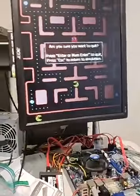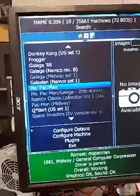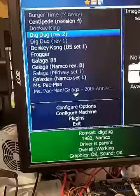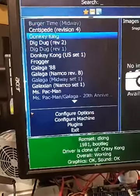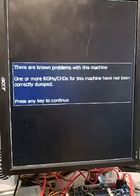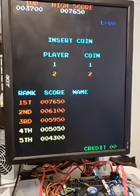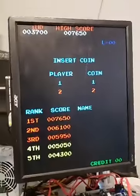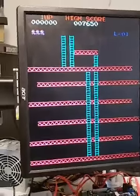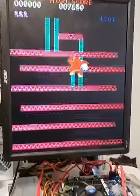If I hit escape, I can switch out to other games like Galaxian, Donkey Kong, Frogger, Dig Dug — all the old favorite stuff. Let's take a look at Donkey Kong. Hit enter twice and there is Donkey Kong, which is really cool. I can simulate inserting a coin, choose player one, and play the old Donkey Kong — pretty awesome.